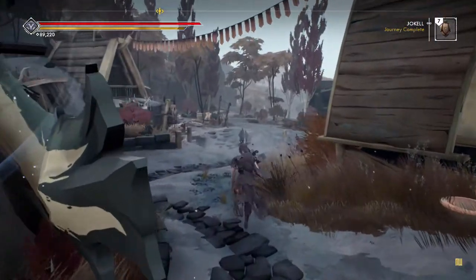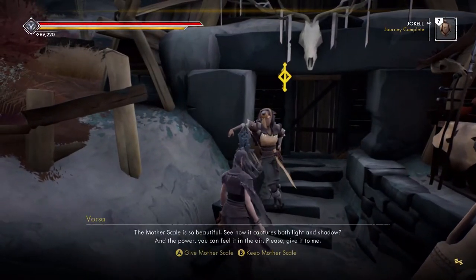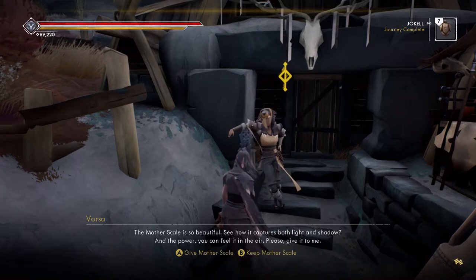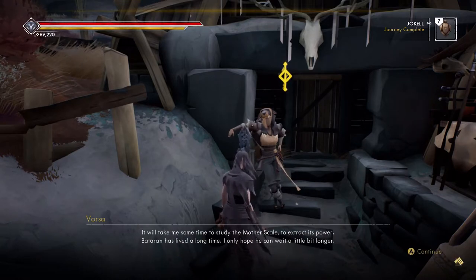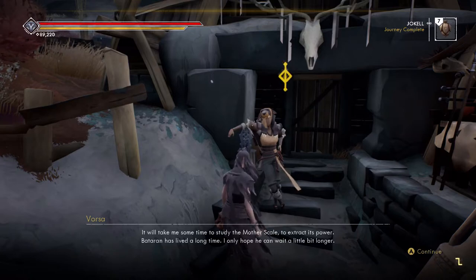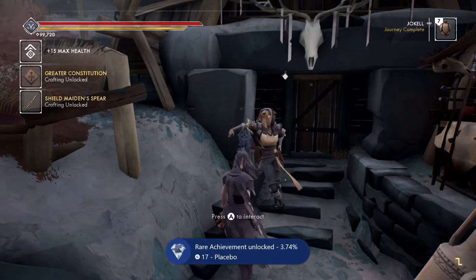Let's look at the shield - hopefully it's better. It's not, but whatever I have is a pretty badass shield already. Alright, I got something else to turn in over here. Journey complete - Jokel. The mother scale is so beautiful - see how it captures both light and shadow, and the power, you can feel it in the air. Please give it to me. Absolutely, here you go. It will take some time to study the mother scale to extract its power. Mataran has lived a long time - I only hope he can wait a little bit longer.